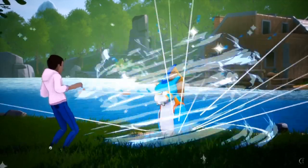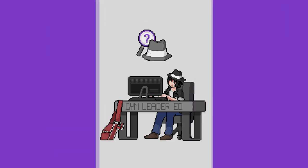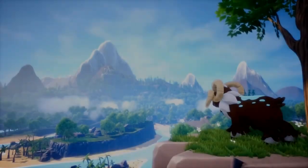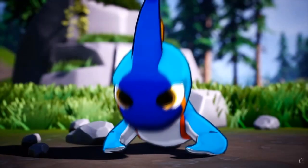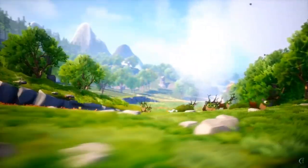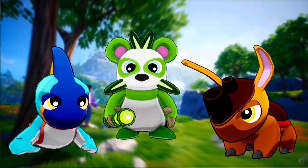Sit back, relax, and let's check out some starters. Anaton's starters are quite interesting in that the final forms are actually part of a branched evolution, branching between a defensive evolution or an offensive evolution, which we'll talk about a bit more later. In terms of types, the starters are your typical water, grass, fire type deal — or in this case, water, nature, fire.